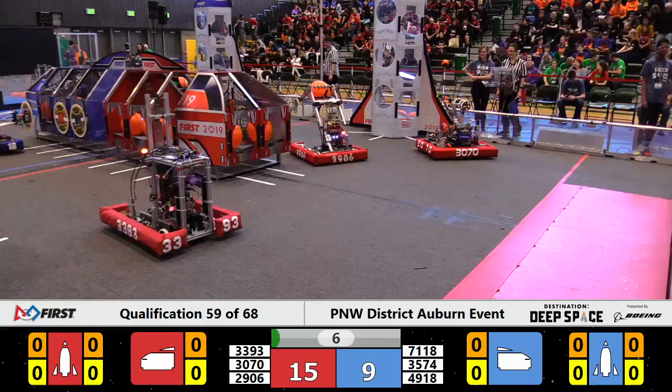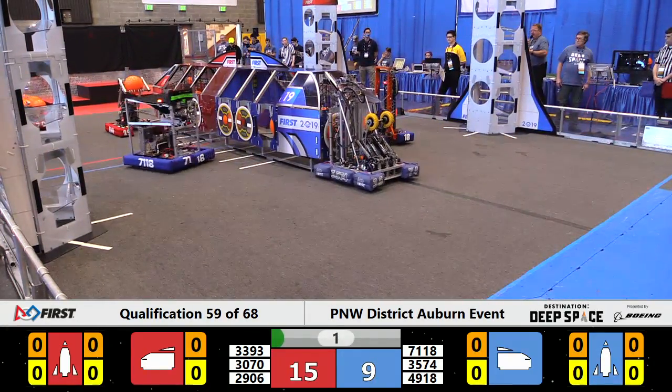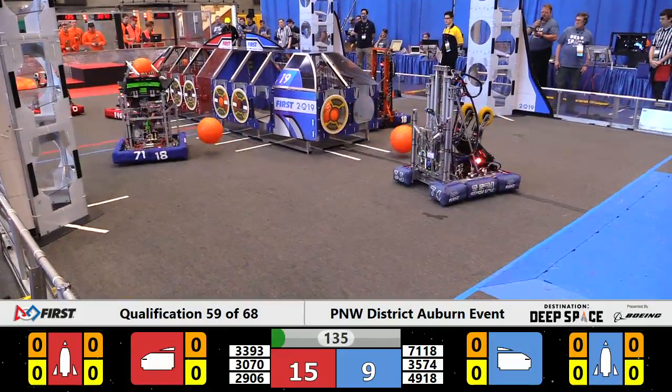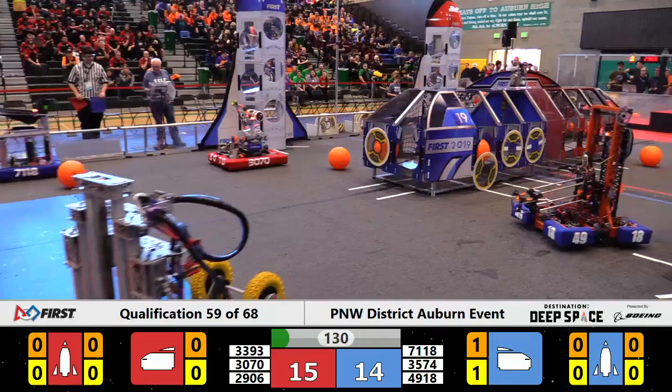All three Blue Alliance robots coming onto Planet Primus from the first stage of the Hab. Cargo placement successful. Hatch placement successful for the Blue Alliance. Red Alliance robot 30-70.